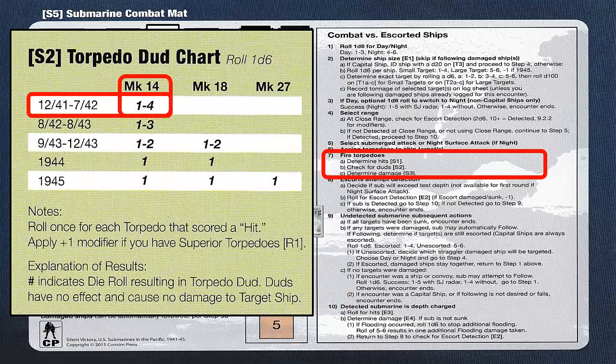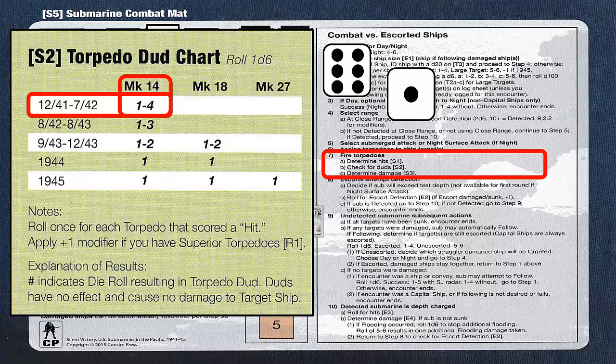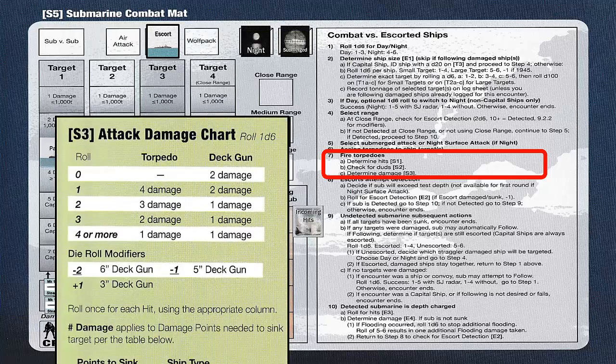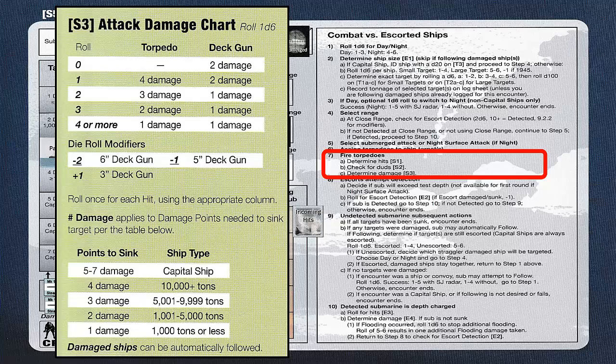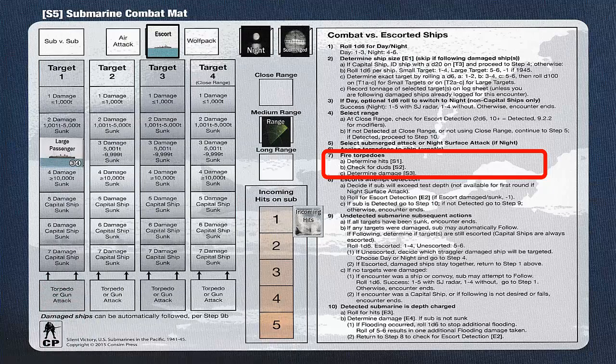We then consult Torpedo Dud Chart S2 to check for duds. We roll one six-sided die for each of the two hits previously determined. We roll a six and a one, resulting in one dud. We then check for damage from the one torpedo that hit the target ship per the Attack Damage Chart S3. We roll a six, which results in one damage point to the target ship. The bottom of the S3 chart reminds us that it takes three damage to sink the ship based on the indicated tonnage. We can now remove the expended torpedoes from the combat mat. Since we only inflicted one damage to the target ship, we move the ship marker up one space showing that the ship needs two more damage points to be sunk.